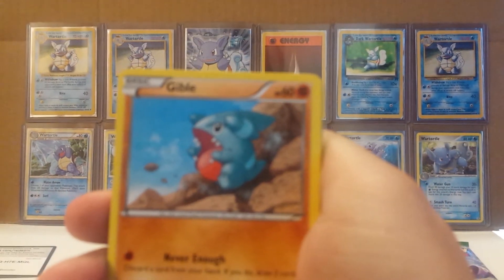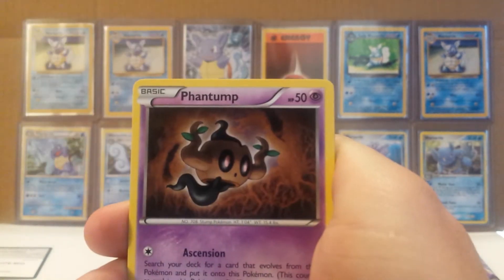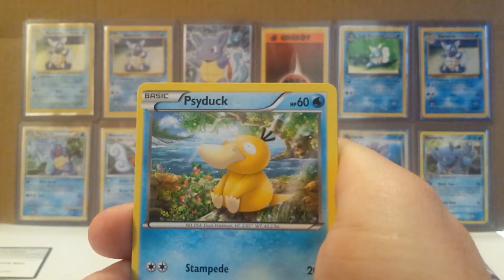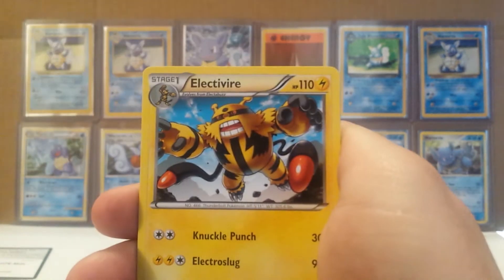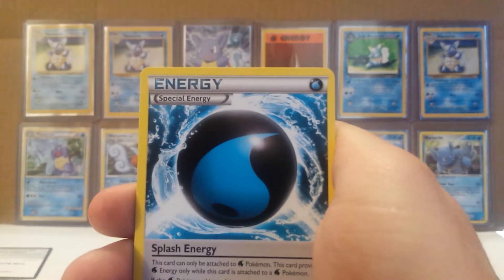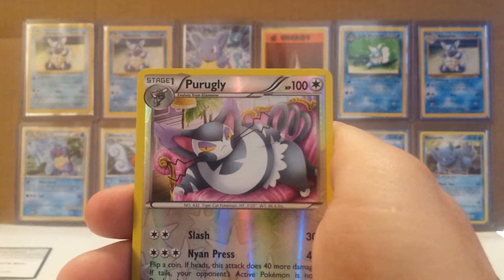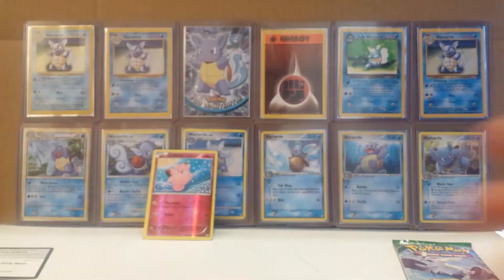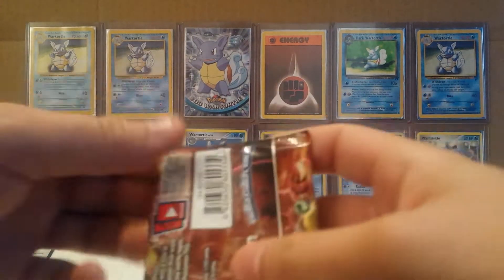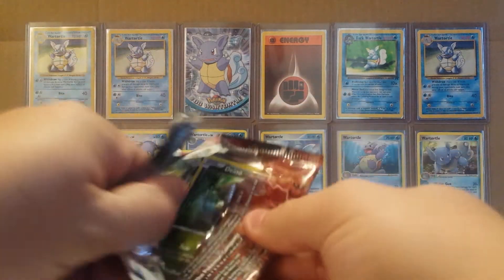This pack starts with a Gible, Glameow, Phantump, Psyduck, Clefairy, Reverse Valley, Electivire, Splash Energy, reverse of Purrugly, and the first rare for the video is Zekrom-EX. Decently playable non-holo rare. Nothing too exciting.